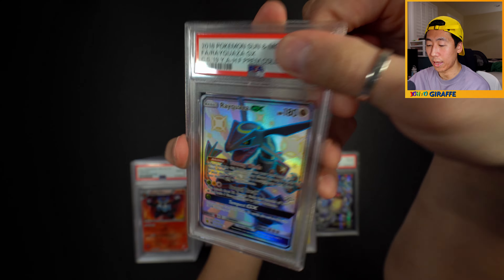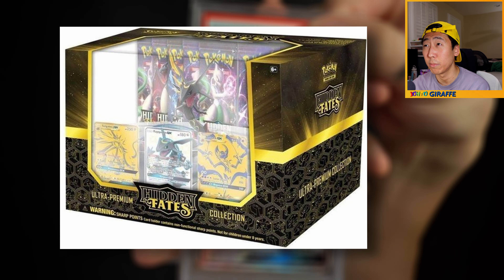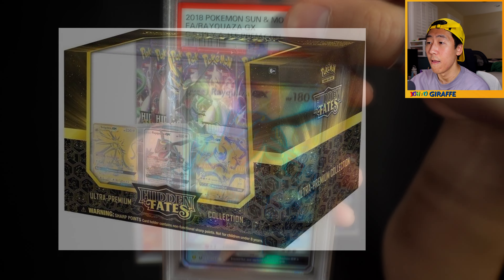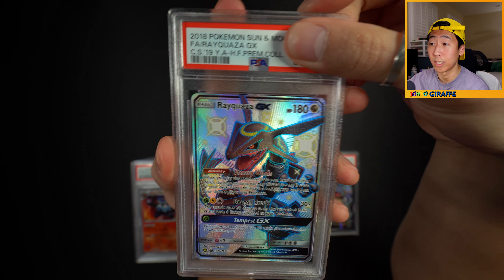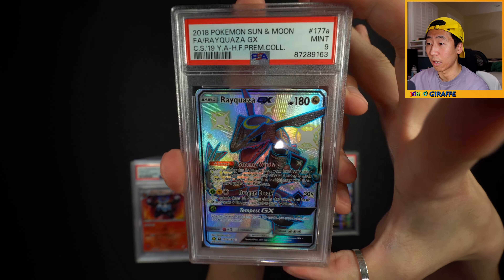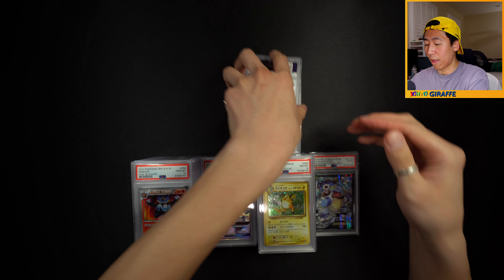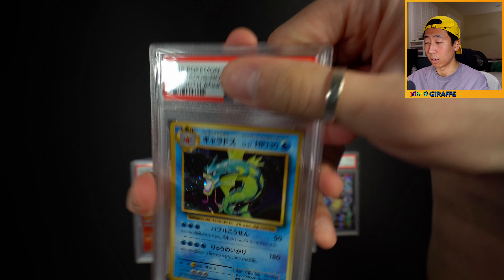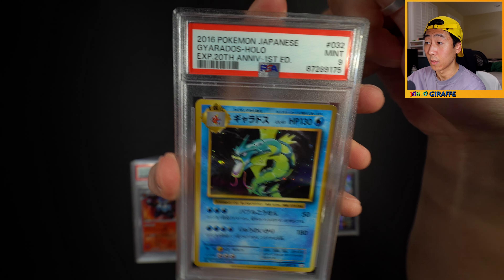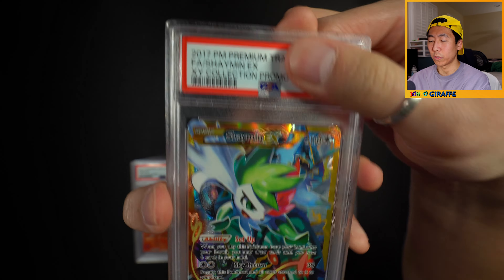Next - Rayquaza GX from the Premium Hidden Fates Collection, the giant box with the little figure. I'll be happy with a 9, over the moon with a 10. And it is a 9 - this is definitely going into the PC. I love Rayquaza, and the shiny form that's all blacked out looks so sick. And we have a Gyarados - is this going to be an 8? Oh, a 9! Okay, so a few CP6 cards are actually in good condition.